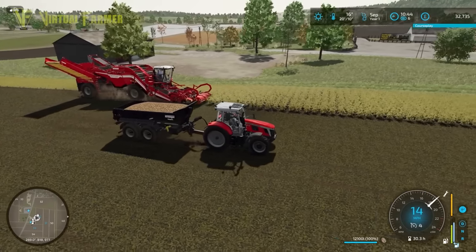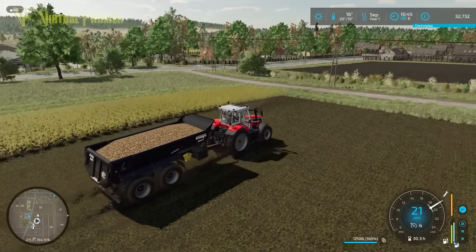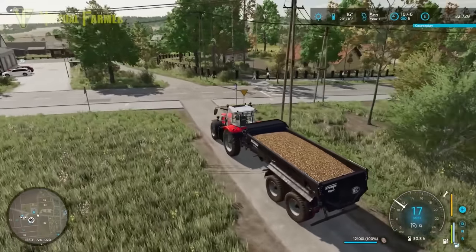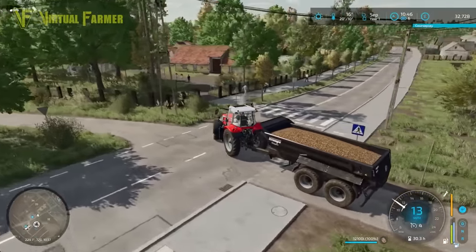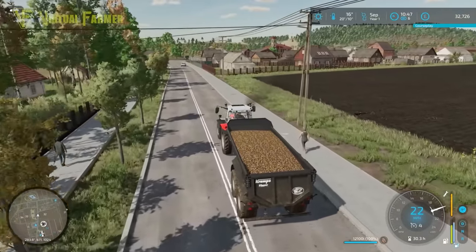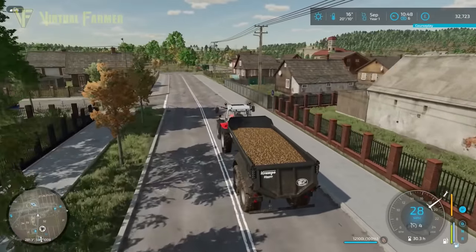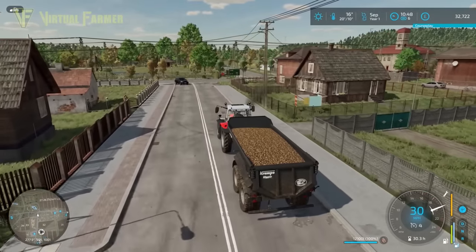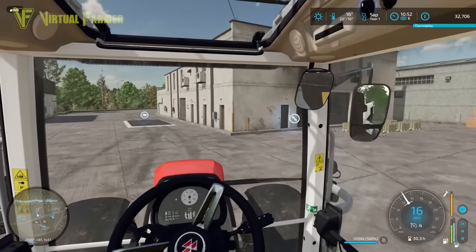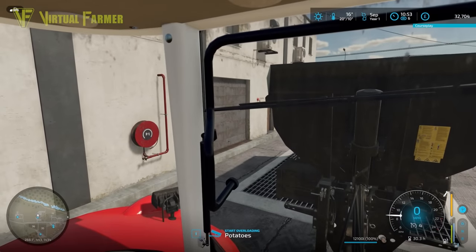I think we're probably only a couple of rows away from finishing this field, and with this being a full trailer we're probably one full trailer away from finishing as well. That's really good news. We're going to be able to move a load of the parsnip soup out of the way at the factory - that's not going to be sold till March. It might be wise to get a pallet storage facility down there so we can actually store the pallets and get them out when we want to. We have a really good amount of potatoes though - I'm impressed.